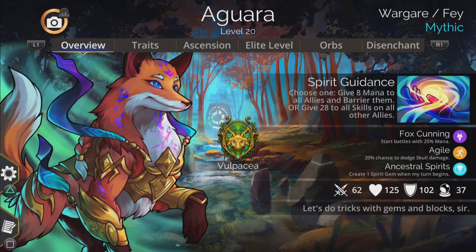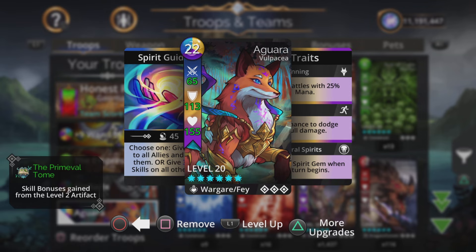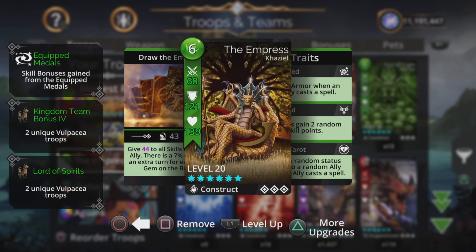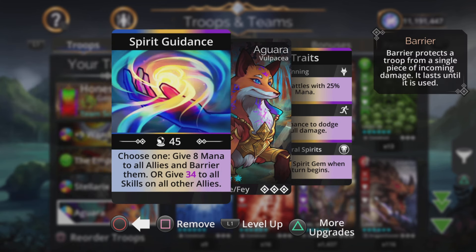So nothing too fantastic about the traits but that spell is something else. The options are: give eight mana to all allies and barrier them, or give a magic-based amount to all skills on all other allies. With two of these in a team you could have them feeding into each other, or you could use the Empress if you have her. She gives magic plus one to all skills on the last ally with a 7% chance of an extra turn for each green gem on the board, and she also grants a random status effect to a random ally when an ally casts a spell. She only uses six mana, so if Empress was empty and we choose that first option, it would fill her up straight away.